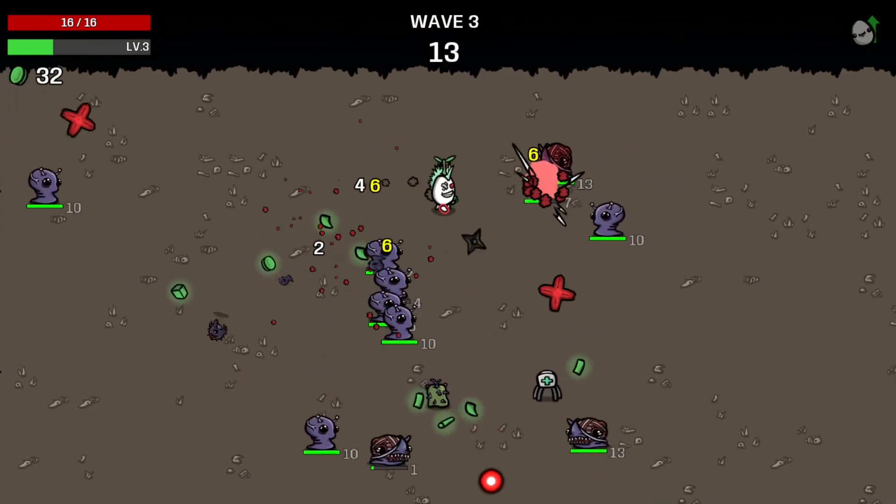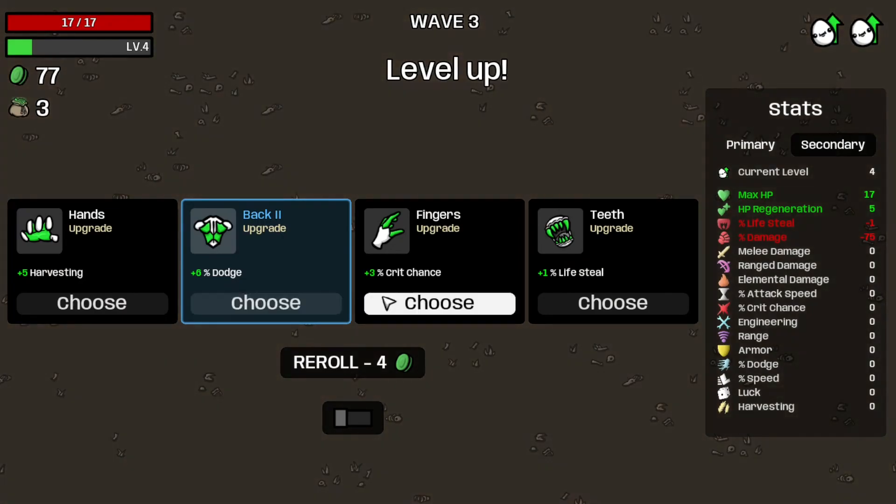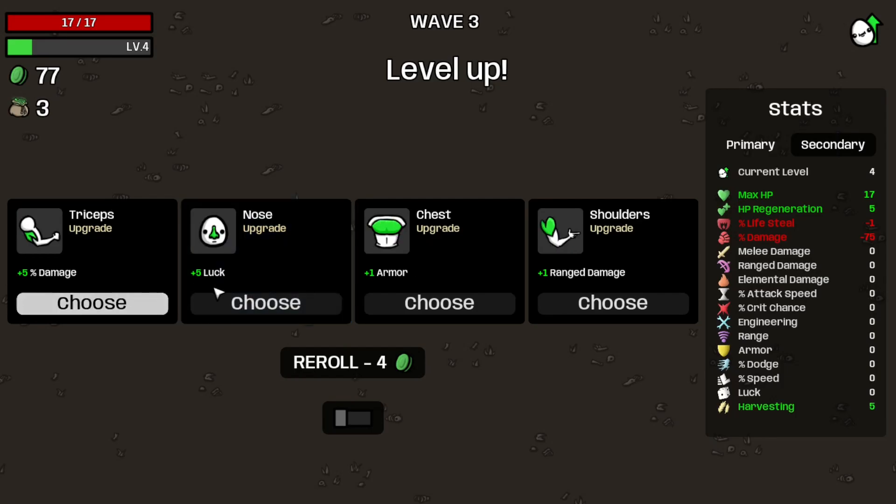I don't know why I can't stop today. Oh well, it is what it is. That's wave three completed. I just realized that medical turrets are even more overpowered as the Renegade, because they also get plus two. So that's another benefit to having them around. Let's get some more harvesting and some more armor.